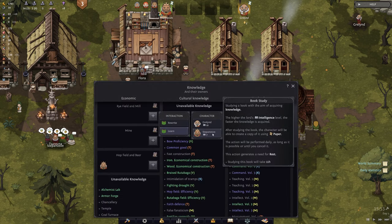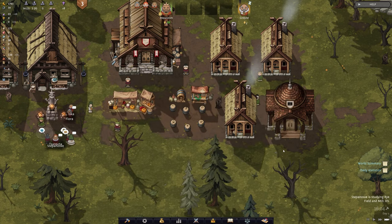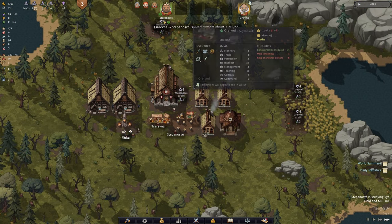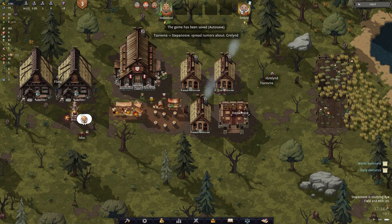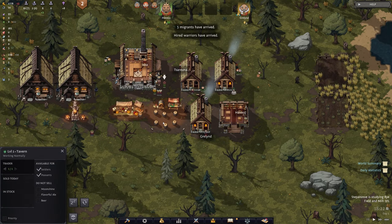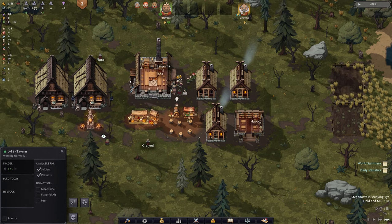We need rye fields. We're going to have Stepanov study it because if he doesn't, I believe we lose that knowledge once the lord moves away. Stepan is renamed to Havoc. And now because we have a tavern, we have the ability for these guys to purchase alcohol.